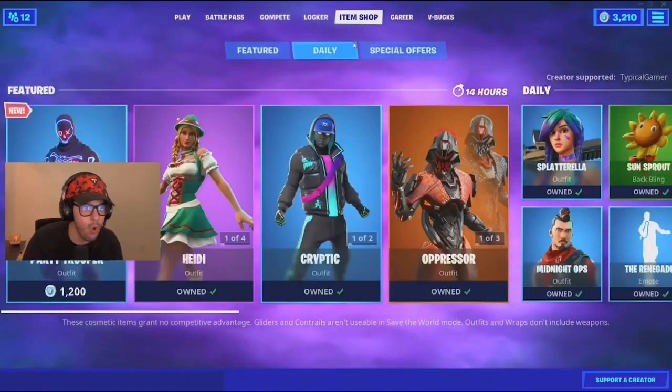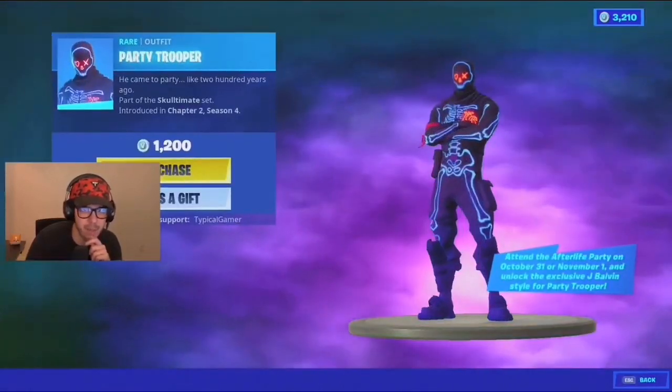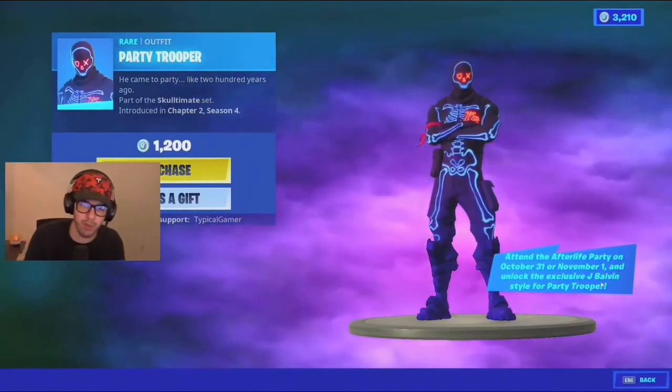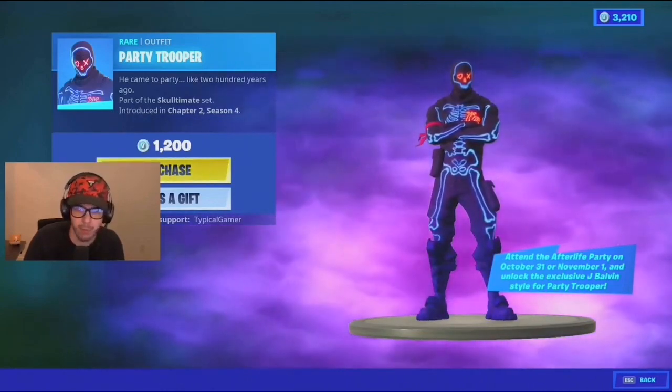Let me check the item shop — look at the background, the background's so cool. So what I'm going to go ahead and do is cop Party Trooper here. Attend the Afterlife Party on October 31st or November 1st and unlock the exclusive J Balvin style for Party Trooper. This is cool — it's 1200 V-Bucks, let's go ahead and buy that.